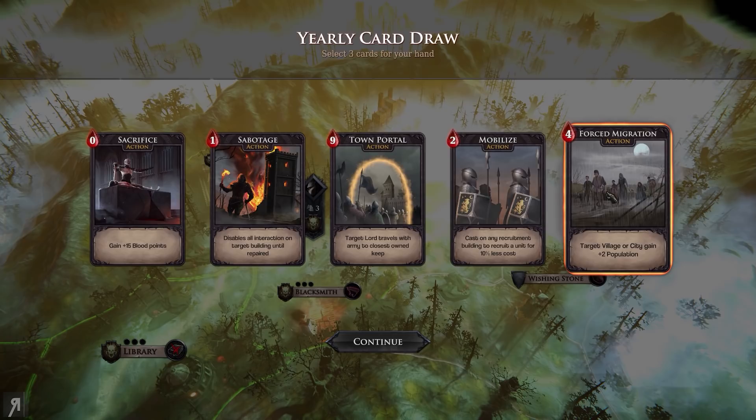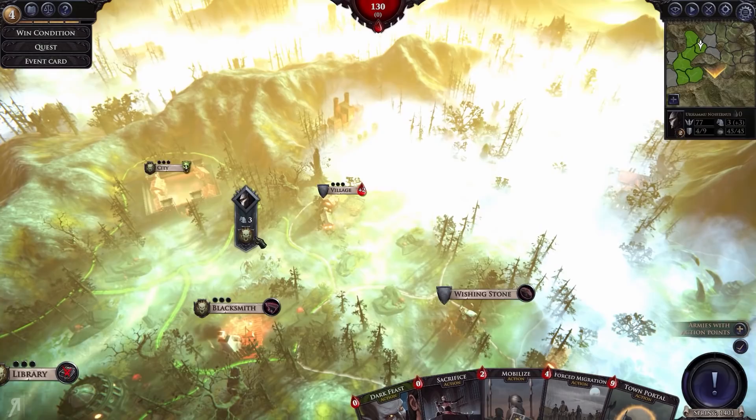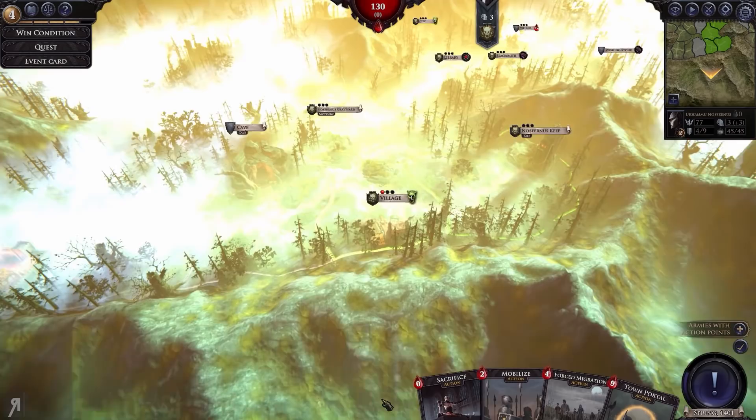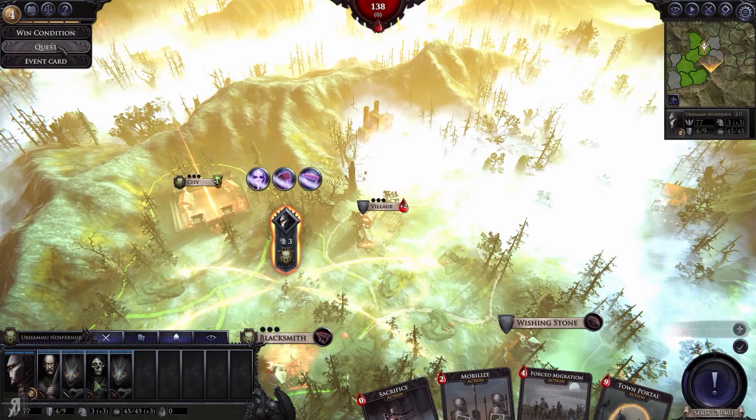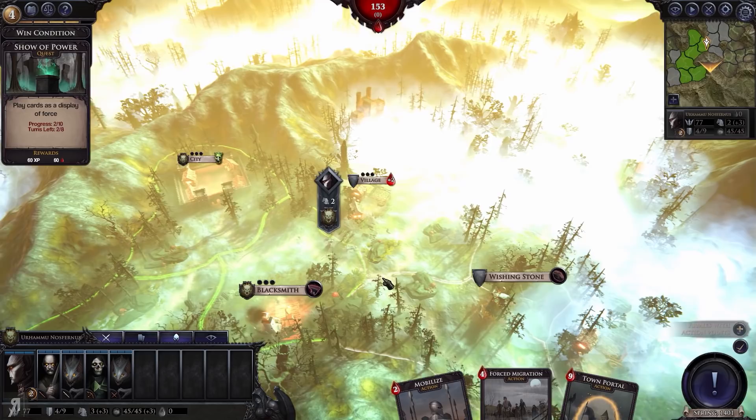We can select three cards here. I'm going to take Forced Migration, Town Portal, and Sacrifice — Town Portal is pretty good for defending various areas. Then we'll use Dark Feast on this village to gain a little bit of additional blood. We've just played one card, so let's play another Sacrifice — we've played two cards now, which is very good.